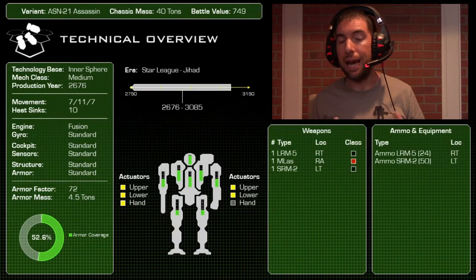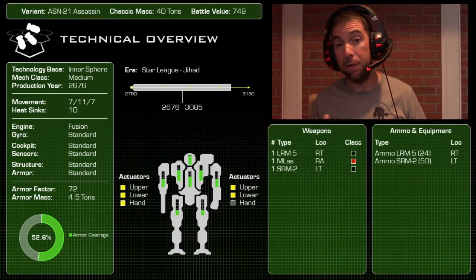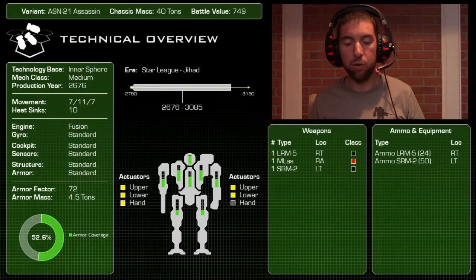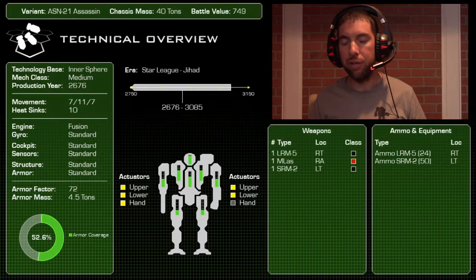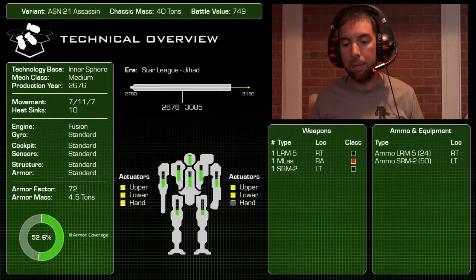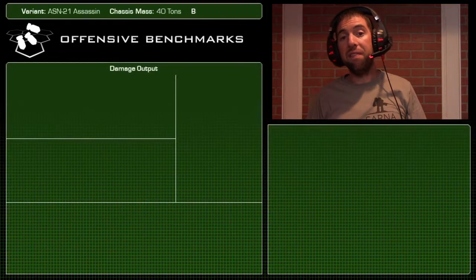In terms of weapons and ammunition: there's an LRM5 in the right torso, a medium laser in the right arm — that arm doesn't have a hand actuator — and the left torso mounts an SRM2 launcher. Not my favorite weapon, but it's good for getting crits and getting the job done. Ammo is stored in the right torso and left torso respectively.